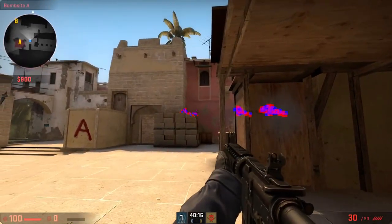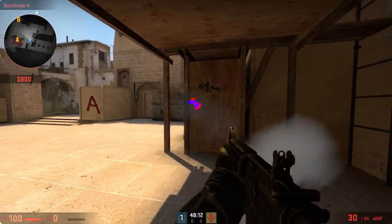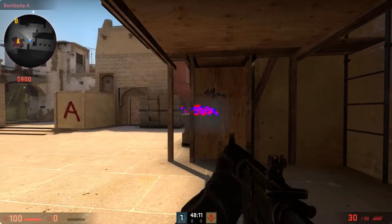As with any wall-bangable place though, it works both ways. So if there's someone under balcony they can spam you back in palace, and of course they can spam you back if you're on the boxes at the ramp. So always remember, if you spam an area you're going to give your position away and the enemy could start shooting back and might in fact kill you.